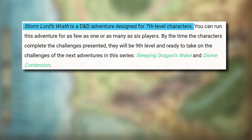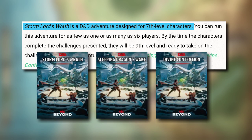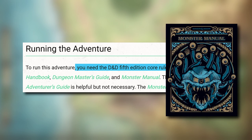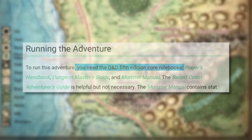Stormlord's Wrath is designed for 1 to 6 characters of 7th level, and it's the first of three expansion adventures following the events of Dragon of Icespire Peak. It starts by saying you need the D&D 5th edition core rulebooks, particularly the Monster Manual — but you totally don't! As far as I can tell, all the monsters are included in the appendix, or they're freely available through D&D Beyond.